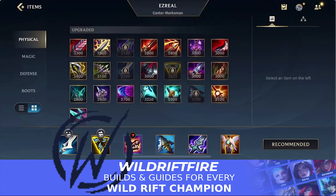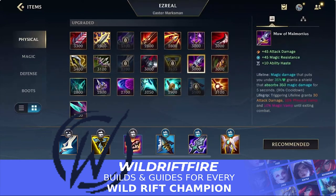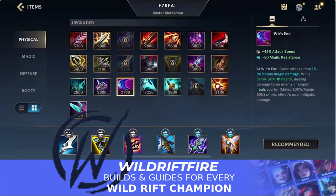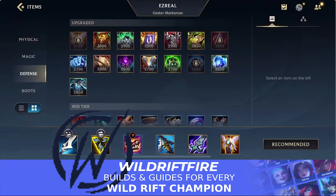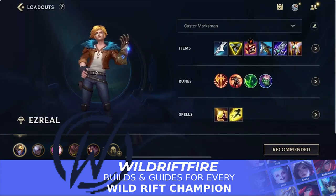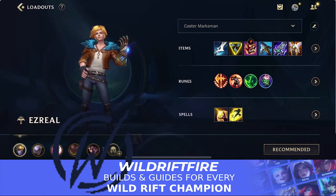After Blade of the Ruined King you can go for Guardian Angel if you want to be more defensive. There are a lot of items to choose from — it's very flexible. You can go for Deathstance if you're against a lot of assassins, since 30% of damage taken is instead dealt as bleed over three seconds. You can go for Maw of Malmortius for a magic damage shield, Wit's End for more attack speed, or more defensive options like Warmog's or Randuin's Omen.